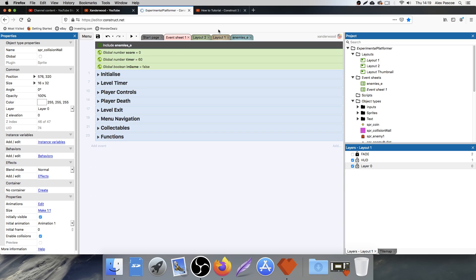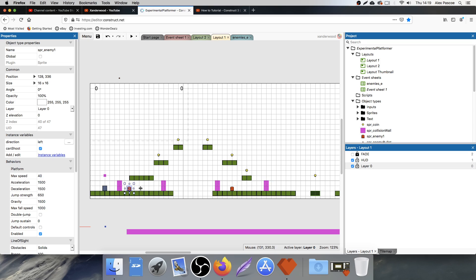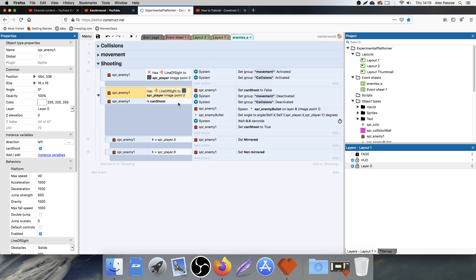Over on the enemies tab, I want to take all of these lines of code after the player sees us and stick them in their own function. Because when we say 'if enemy one has line of sight to the player' we need to identify which enemy it is, because at the moment we're just saying 'if enemy one has line of sight to the player then shoot' — which is why when this guy sees us, this guy will also fire off a bullet towards us as well.